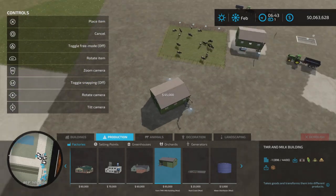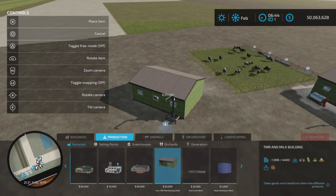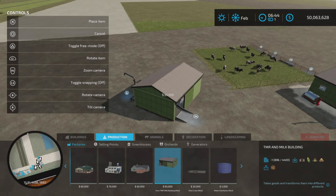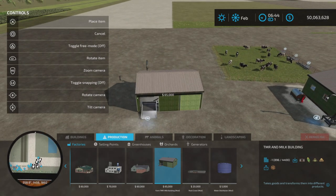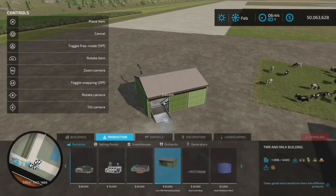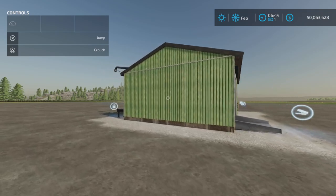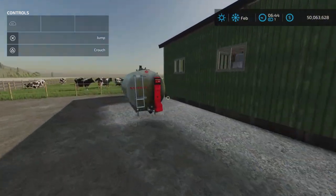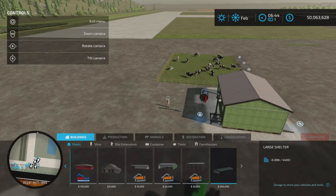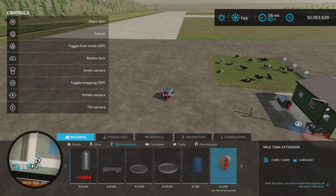Place it down wherever you like, preferably near your cow pen for reasons we'll discuss a little later. There are no alternate colors or anything like that. It does come with a milk extension, which I placed here, and you're going to find that under Silo Extensions.